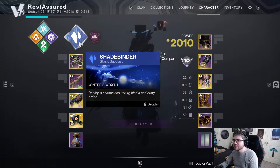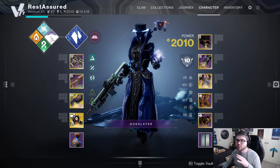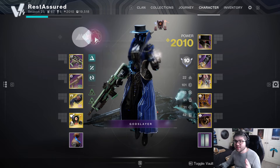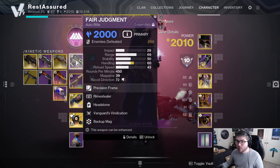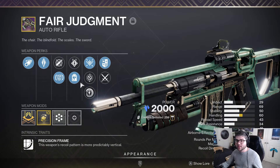The really cool part about that is you typically would want to run Headstone with a stasis build, but you can literally run this with any subclass — even prismatic — and you're going to get Frost Armor. So Frost Armor is pretty much universal now for anything you want to run if you are using a weapon with this perk combo.